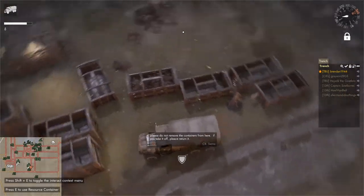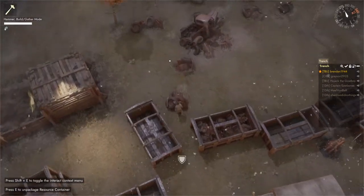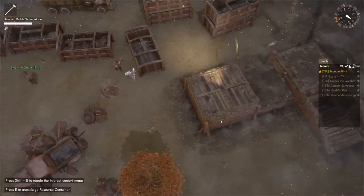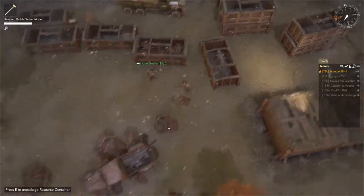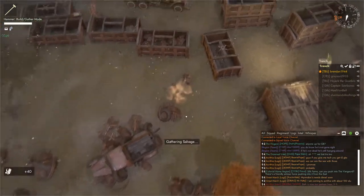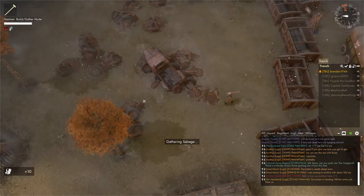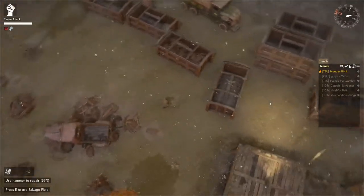Salvage fields are the backbone of basic logistics. You can either take a hammer and hit them, or take a sledgehammer, which is a lot quicker and more efficient. Ideally, you're going to want to use a sledgehammer. As you can see, it's a whole lot quicker — I'm getting about 10 scrap per hit versus 5 with the hammer, so it's about twice as quick.